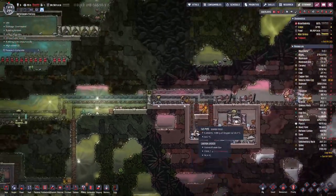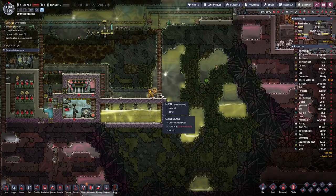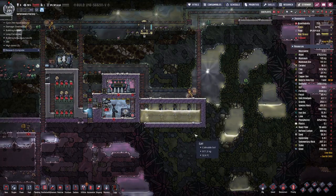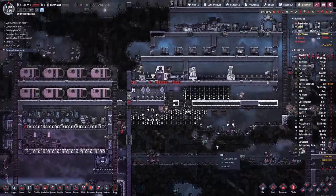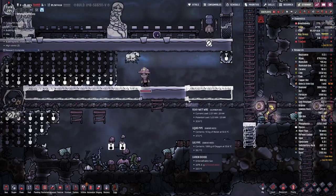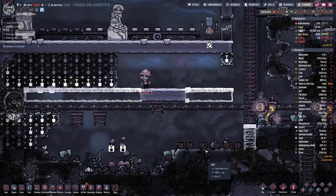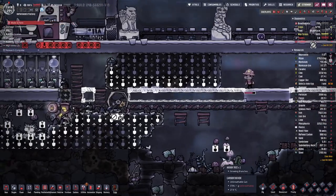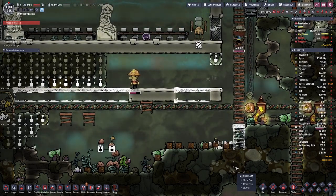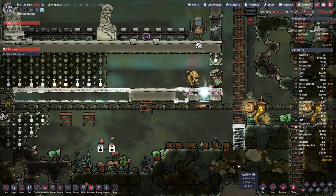But all this takes time and we have a trapped duplicant, so please build me that floor there so that the duplicant can get unstuck before we run out of oxygen. There we go.